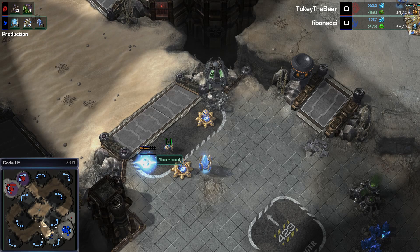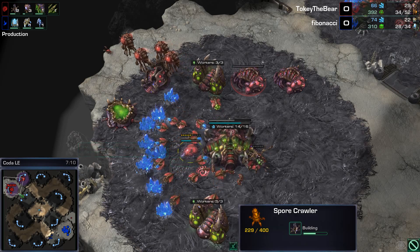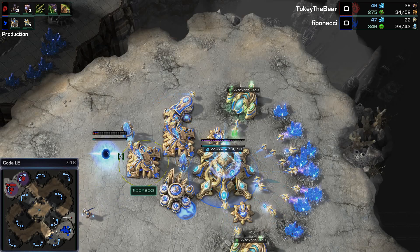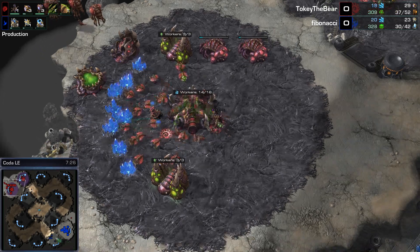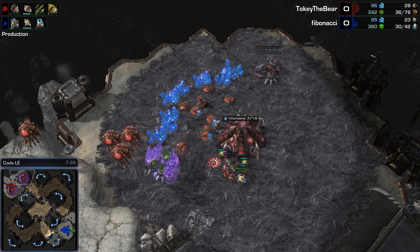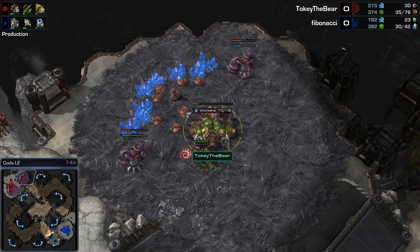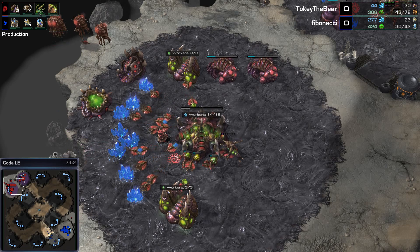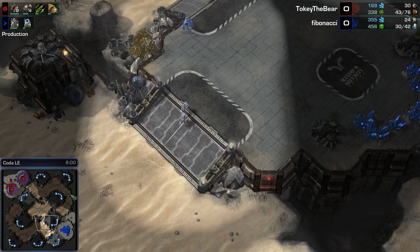Evolution chambers coming up for Toki the Bear. Roach warren as well — he has exactly a Zergling and two Queens for attacking units right now, so really droning up. It's 30 to 22 total harvesters in favor of the Zerg player. An Overlord is north of Fibonacci's base and should probably be heading south to scout. Warpgate Research isn't even being started here by Fibonacci. Yep, this is an Into the Void game. Three Roaches come in at seven minutes fifty seconds with plus-one Missile Attack and plus-one Ground Carapace for Toki the Bear — very nice to see.